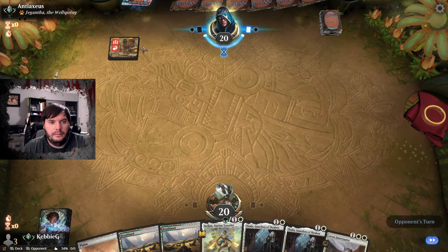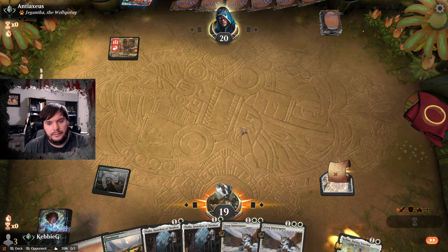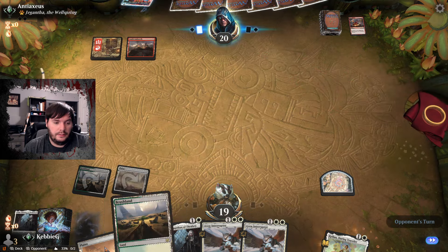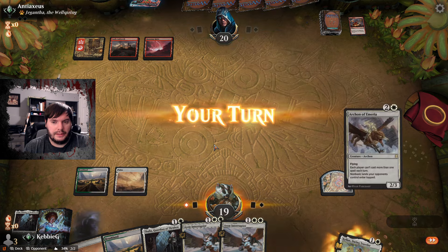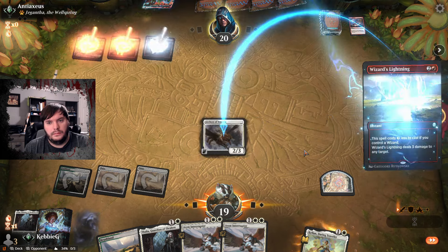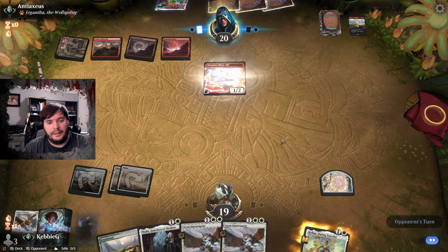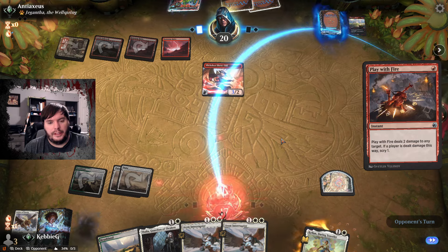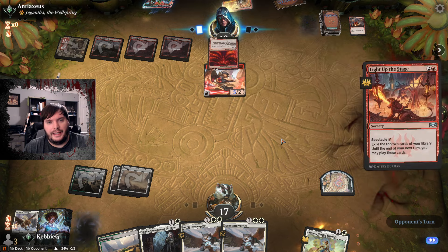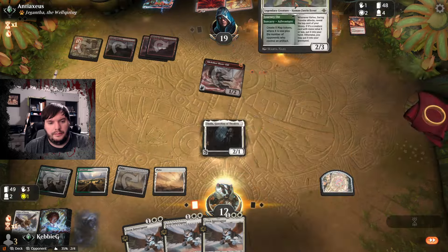Match 3, we're against what looks like Mono Red. We play Journey On and say go. Thalia comes down and he decides to burn it finally because it disrupts his line. We play Archon of Emeria. He has some burn but is finally starting to play some threats. We play a little burn with our face and light up the stage, then double spell and go.